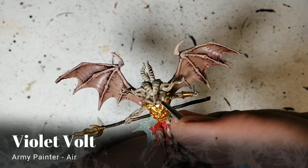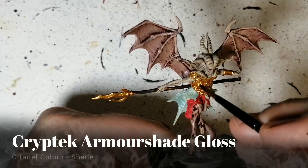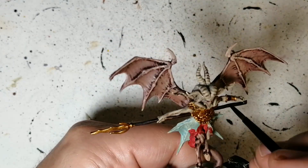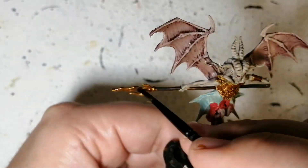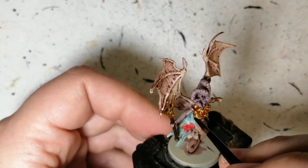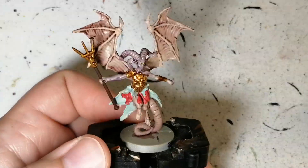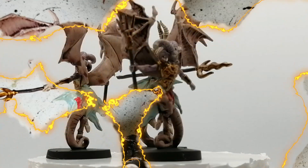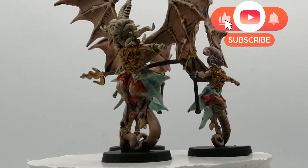Violet Vault air paint from Army Painter goes on the leader's eyes, and Lemon Yellow from Vallejo Model Color goes on the minions' eyes. To finish off the armor, I'm using Cryptic Armor Shade Gloss — it's glossy, not matte, so it keeps the shine. I've never used this on gold armor before and I really like it — it darkens it down but keeps that beautiful shine. And there you have it — the demons from Massive Darkness 2: Hellscape are painted and ready for the table!